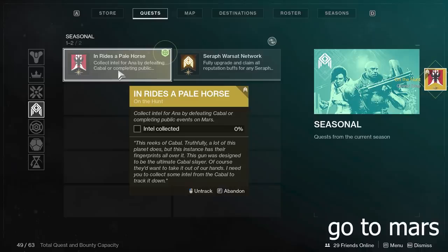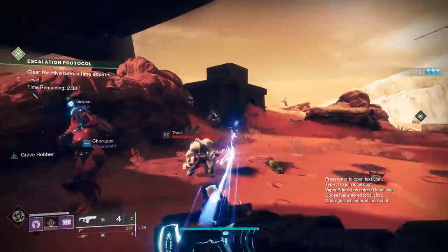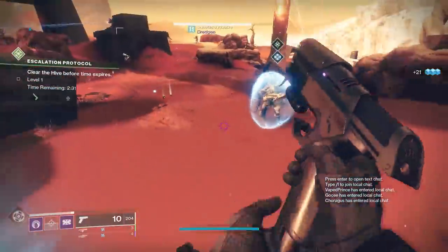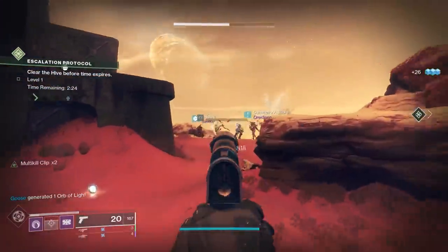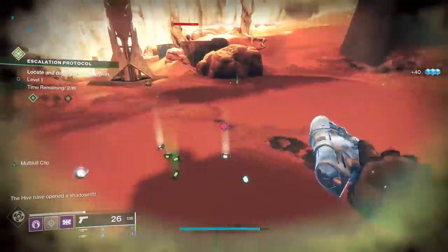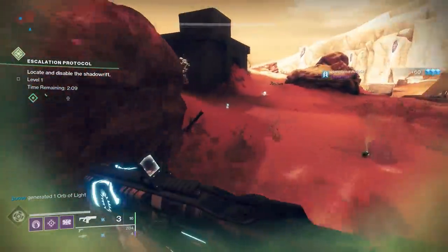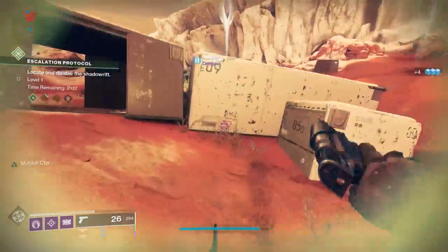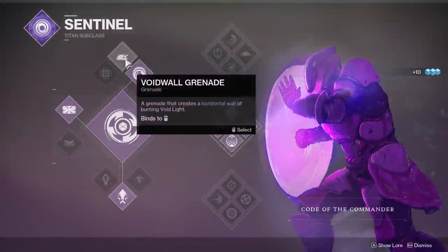Now there's a couple of ways to do this. You can do lost sectors that are Cabal-related — there's one directly on the southern portion of Mars. You only get about 3-5% per completion of that lost sector, so it's kind of grindy if you go that route. I just started doing EP, which actually counts as a public event and gave us 10% per wave. When there's an overlap in both EP and public events, completing both of those together can net you close to 20%, maybe even a little more.